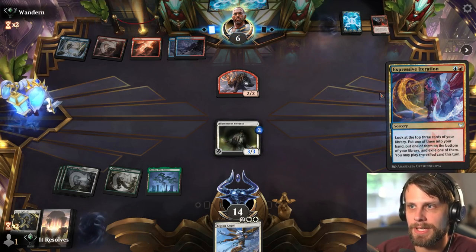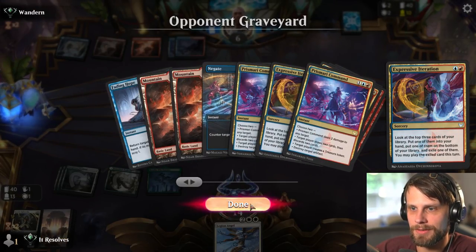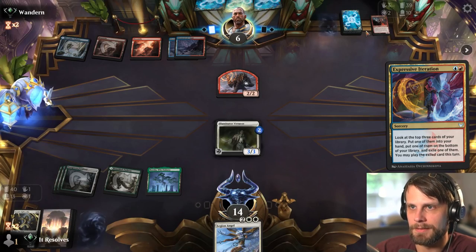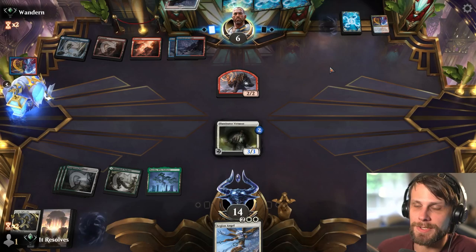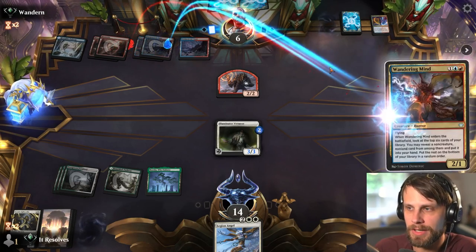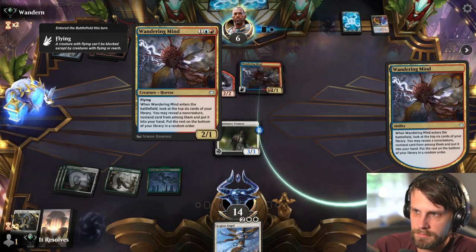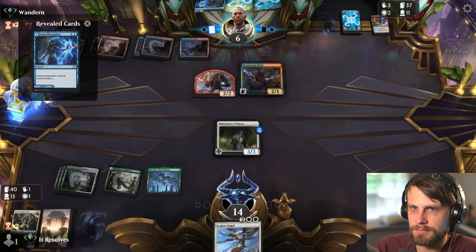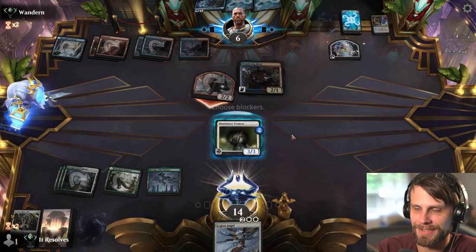They do have a few cards in hand and they keep using Expressive Iteration — this is their third. Berate me in the comments because I am very sure I'm playing this incorrectly, but I feel like we're doing okay. Jwari Disruption — that's not ideal.